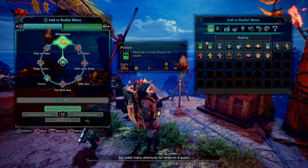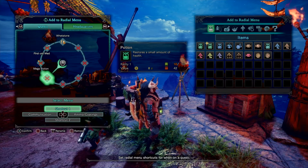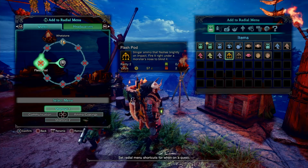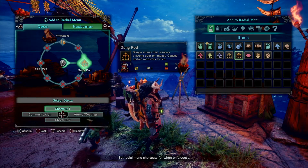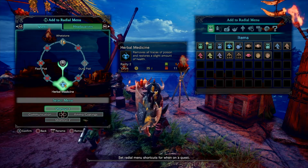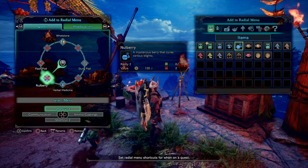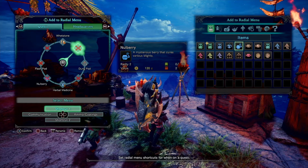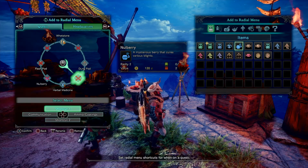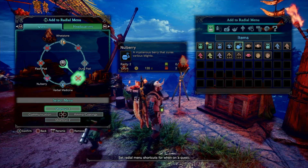I always have the whetstone on the top slot so that no matter which one I'm on I can always use it. Flash pods and dung pods are fairly important — I use those a good bit so I have those on there for quick access. Down at the bottom I'll put herbal medicine, and just next to that I put null berries. I'll also put my shock trap and trank bombs here for easy access, and I'll put my gadget there as well — you can get ghillie suits and other gadgets that heal you.